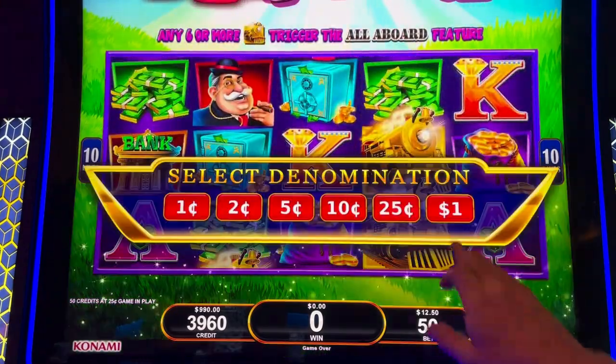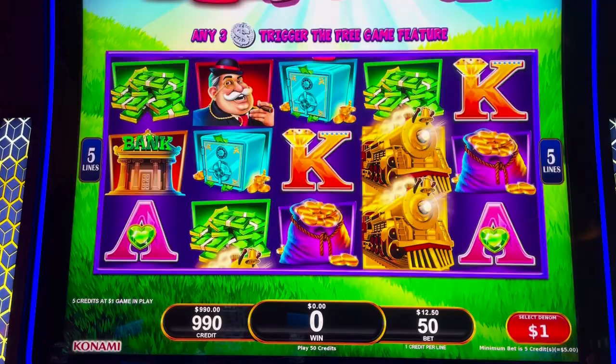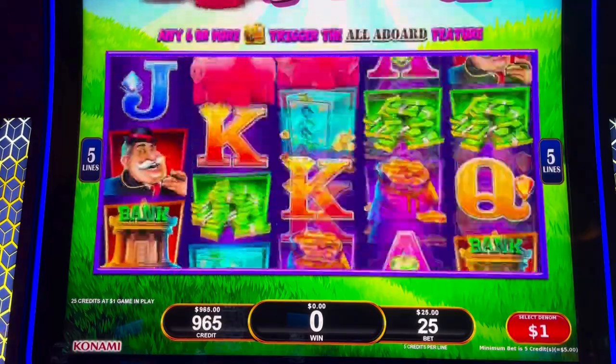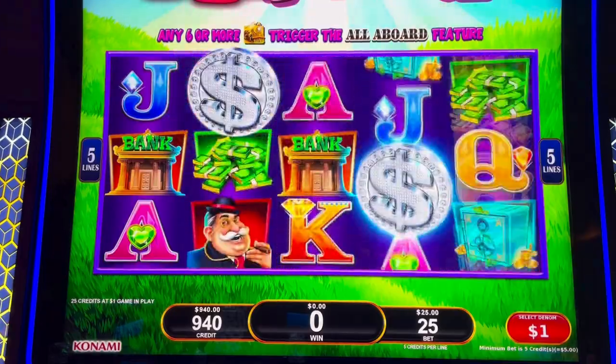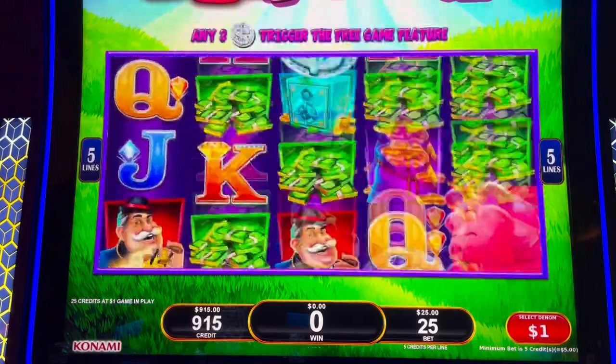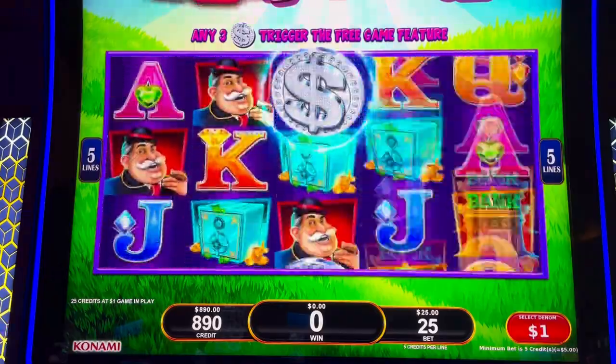Alright, let's switch it up to the $1 denomination. We'll try a few $25 bets on there. There we go. Now that Mini is up to $300, Major up to $500, Maxi up to $2,500, and the Mega all the way up to $10,000.